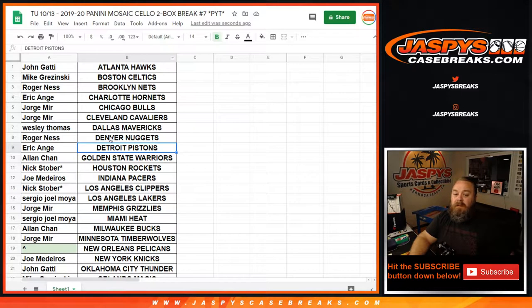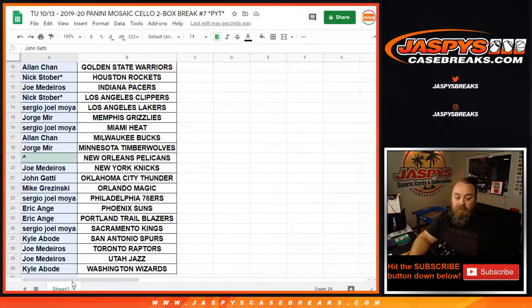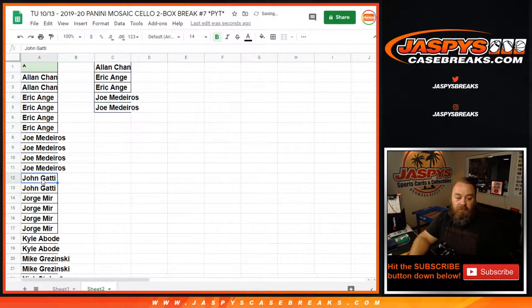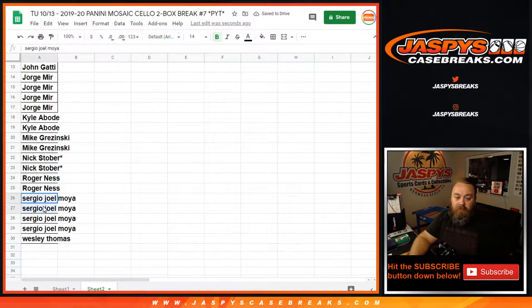Here is the list of customers and teams, leaving the Pelican spot open. We're going to copy this list to a new sheet, sort by names, and figure out how many people are entered. Alan with two spots gets one. Eric with four spots gets two. Joe with four spots gets two. John with two spots gets one. Jorge gets two spots. Kyle gets one. Mike gets one. Nick gets one. Roger gets one. And Sergio with four spots gets two.